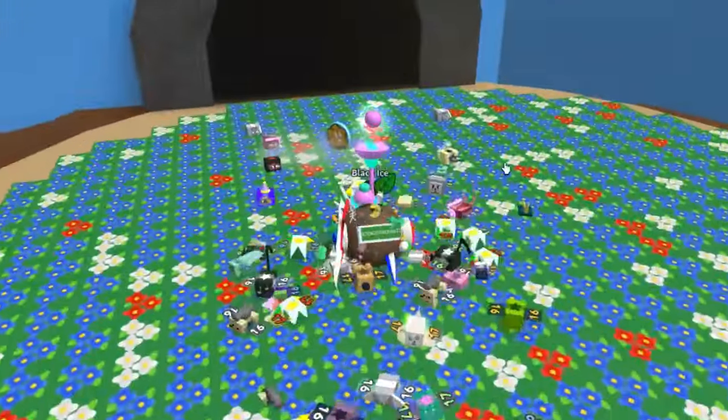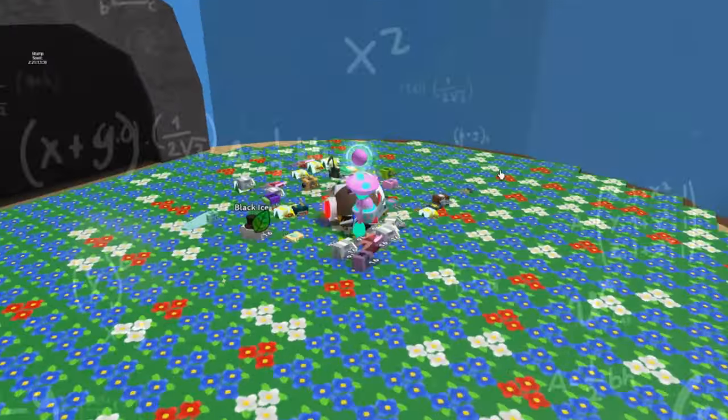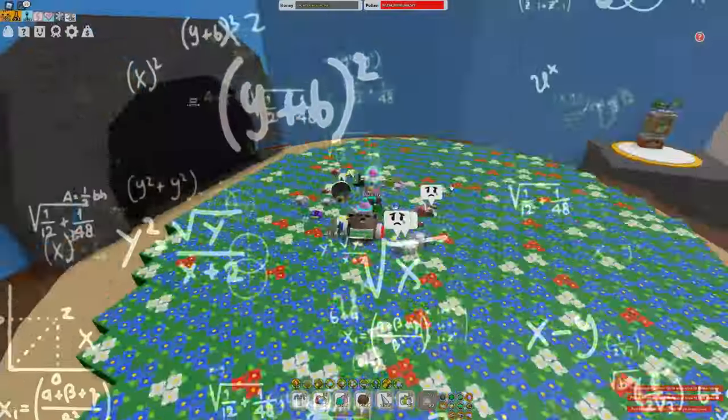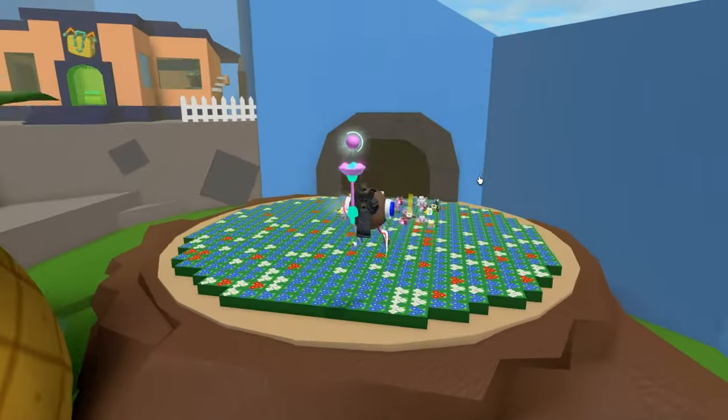Alright everyone, the next method is by doing Stump Snail. He will drop every single time at least 10 glues, but also 100 gumdrops, which can also be crafted into glues. So basically, every time you defeat Stump Snail, you will be getting 12 glues. This is another very good way to be getting glue.